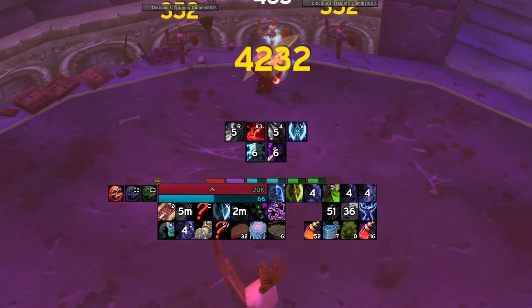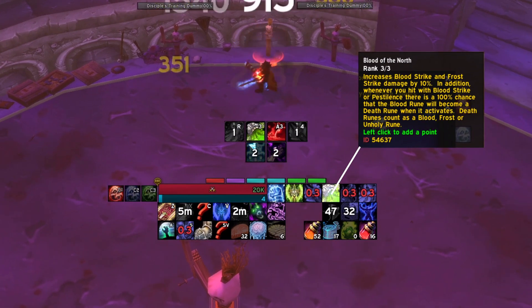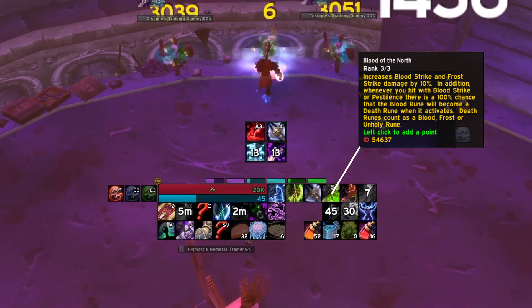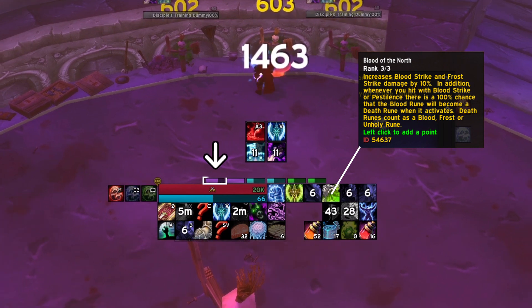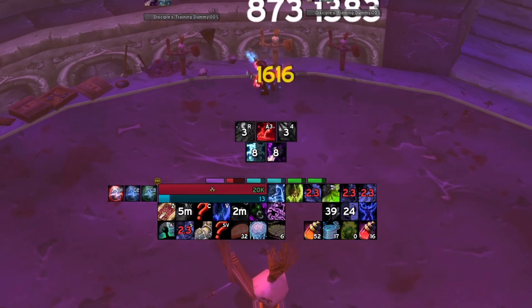Managing these runes is the most difficult part of playing a death knight. Some talents give specific abilities the ability to turn a rune into a rainbow death rune, allowing, for example, a blood rune to be used as a frost rune. You also have runic power for your filler abilities and utility.